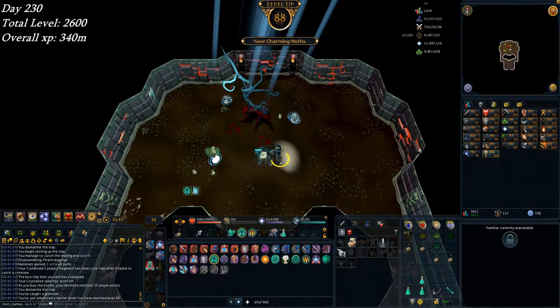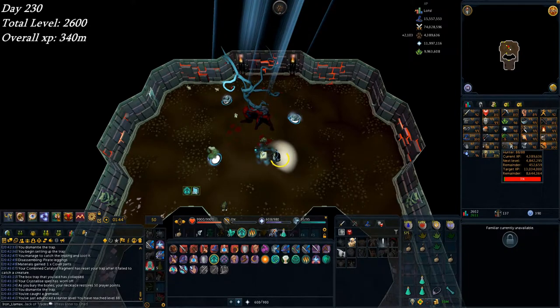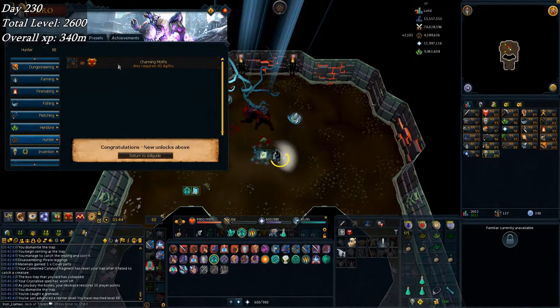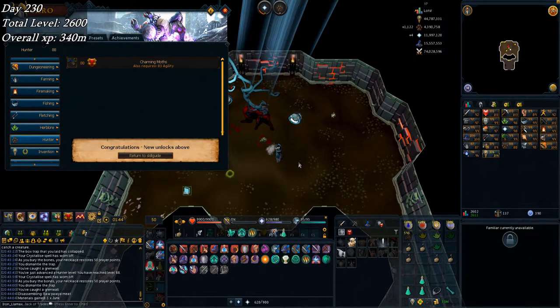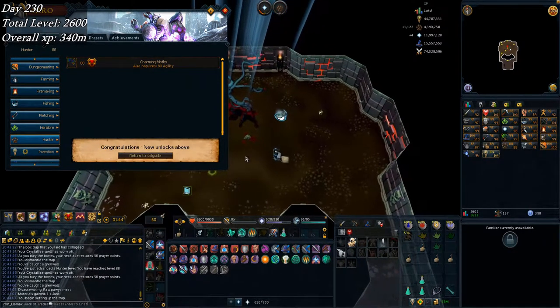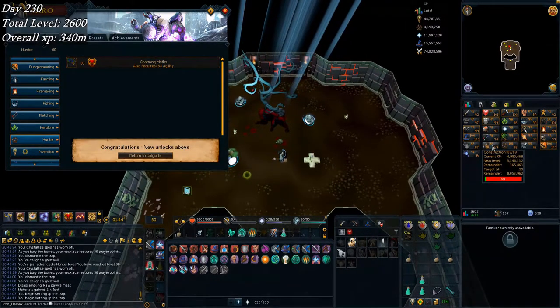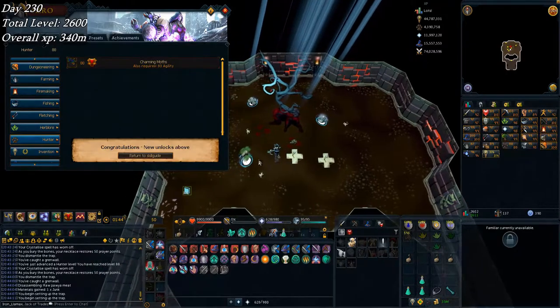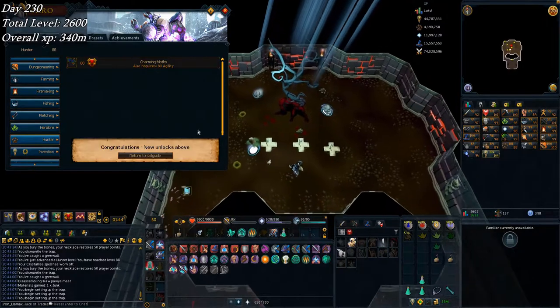Later in the day after getting 99 Thieving, I picked up 88 Hunter doing some grenwall hunting. I'll probably stay here to 89, maybe 90. I also did my monthlies earlier since the reset just happened — went and did the god statues and the troll invasion, throwing that XP into herblore and construction. Prayer got a lot too. I've also done a little bit of agility, though it's quite a slow skill.